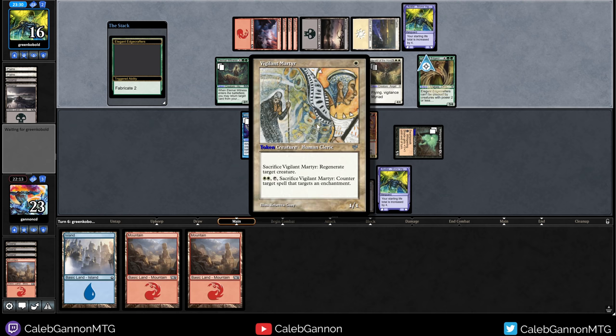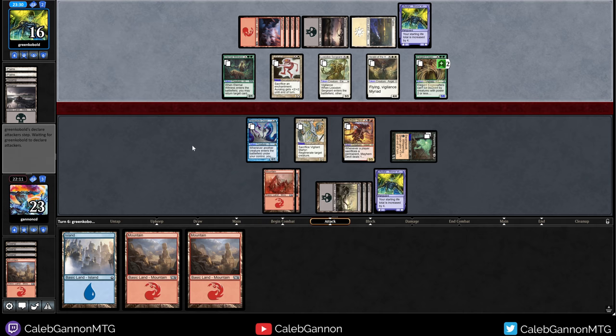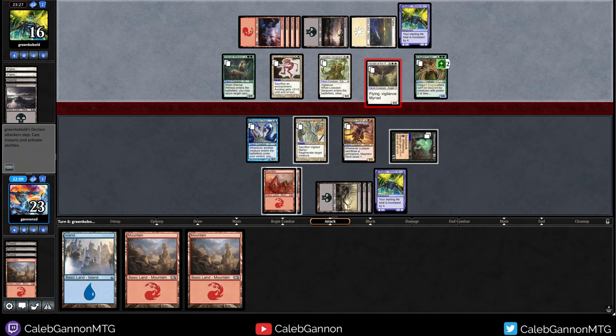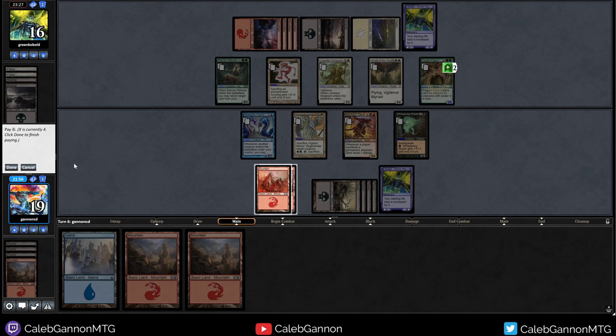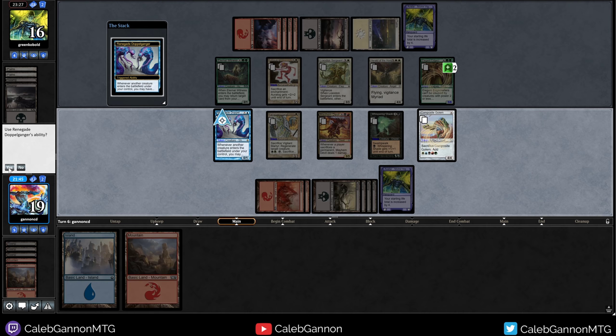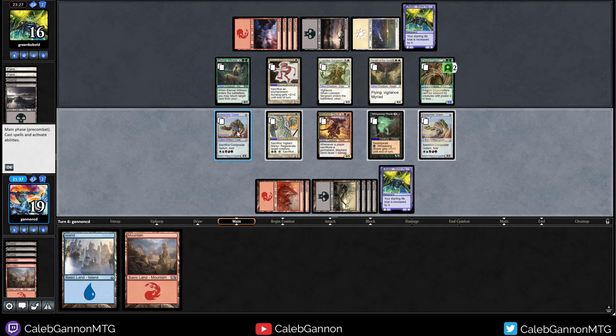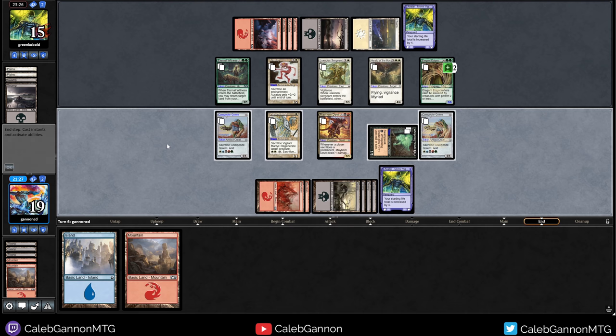What does this do again? Counter target spell that targets an enchantment — that's something else. So we need something that blocks the Herald of the Host, otherwise we're in a bit of trouble. Still playing swamps. Hit them for five. I think I need to make a creature here. This is a four-four — I might as well say yes. I can sacrifice two, three permanents to do three damage to something, but that's not enough. I attack for one, but they're about to hit me for a lot of damage.